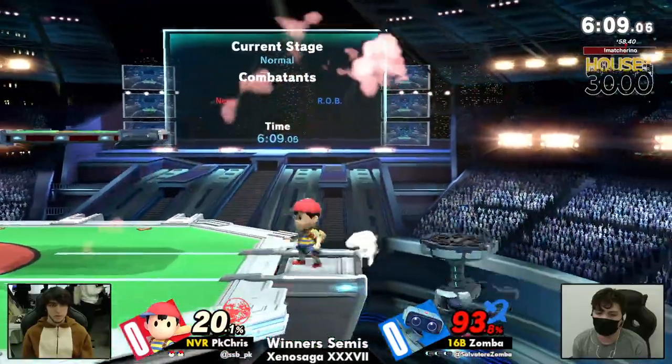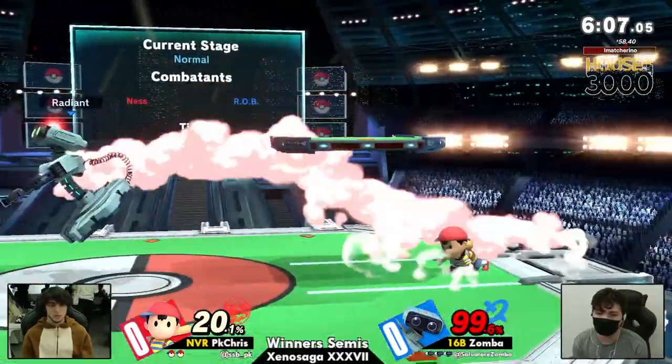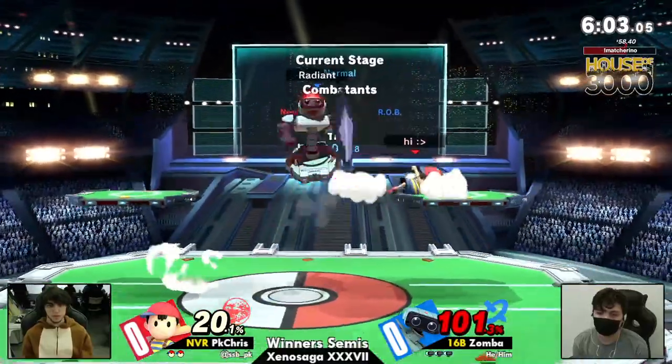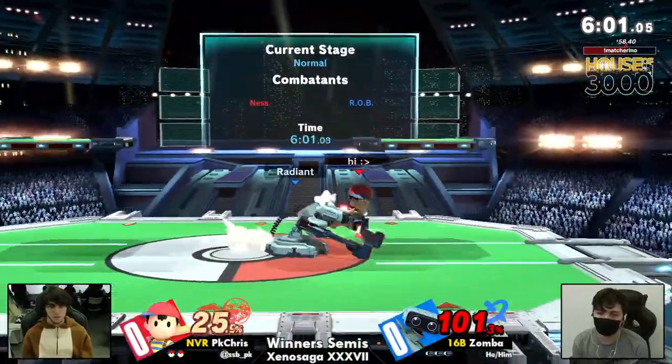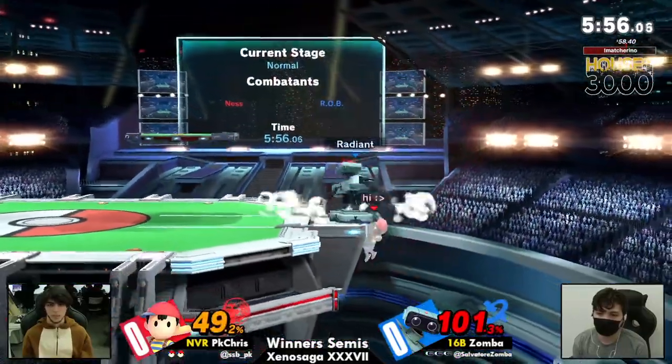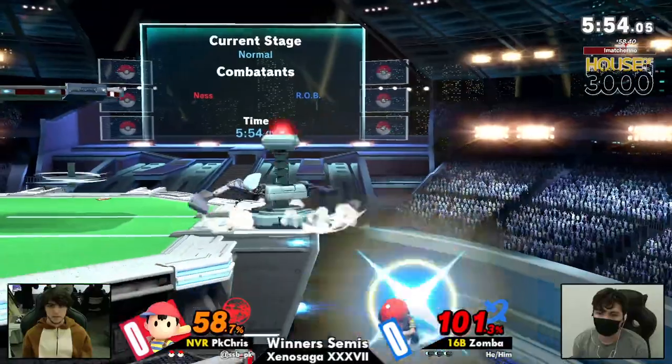Rob, even with the lack of out of shield options, has good enough out of shield options — forward air, right? If you're hitting Rob from the back, you're not going to have as many good out of shield options, obviously. It doesn't really matter when you have a punish game like Rob's. And gyro out of shield is also very good.